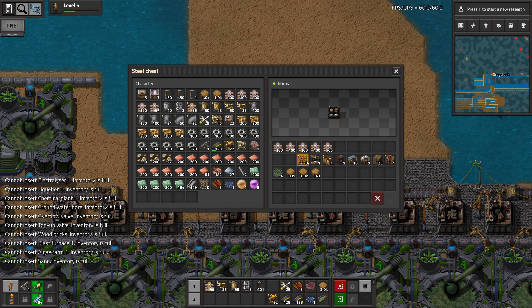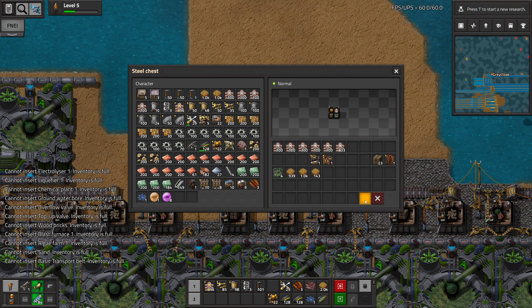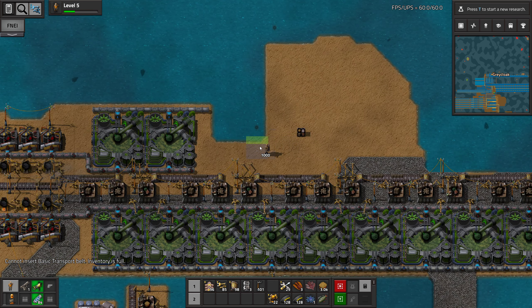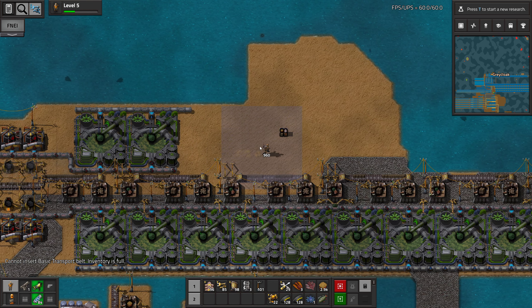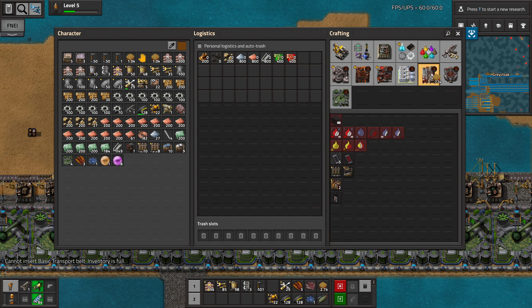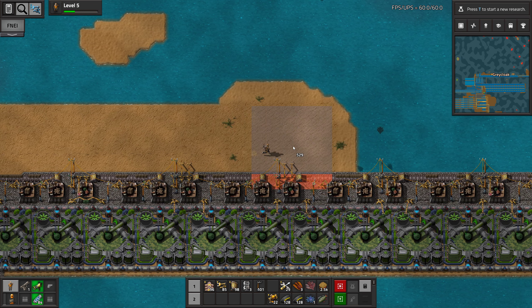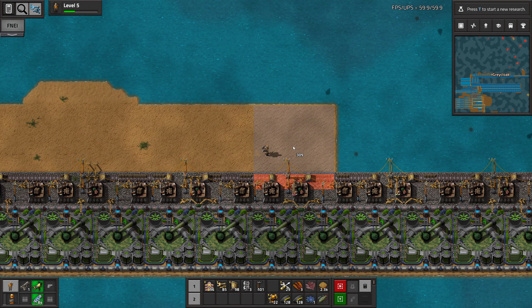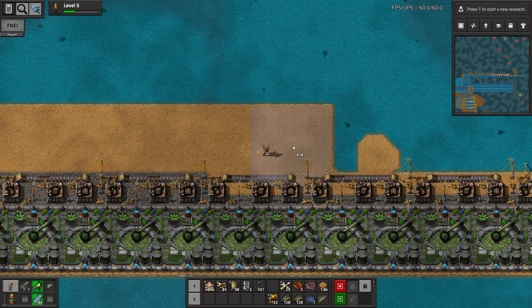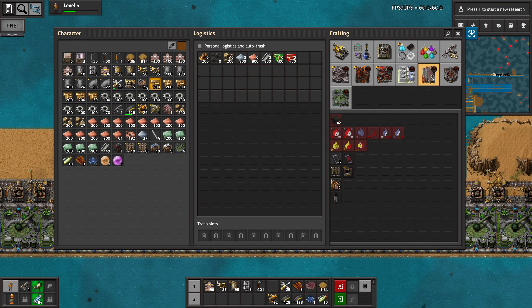We need these. And probably some of those. And landfill. How many of these do we have? We need more. But this is probably a fine start. Let's just grab the normal fish when we see them, because they're good for healing.